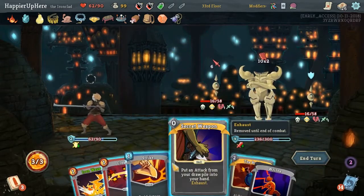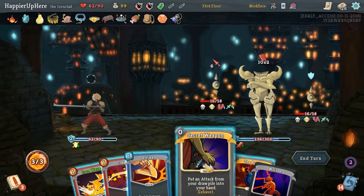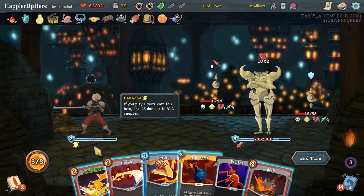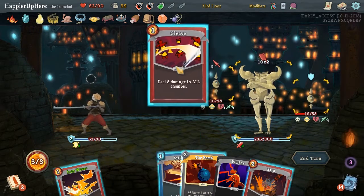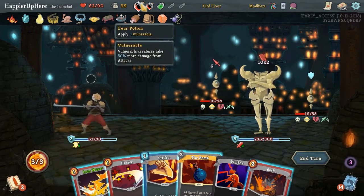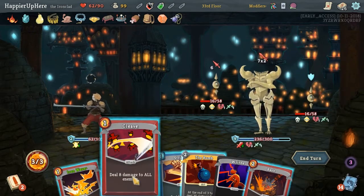Finesse, draw a Curse. Is there any attack card we need? Might as well, just to play a card. Let's do Cleave. Actually first let's throw the Fear Potion - then we can Cleave. Gives us a Sadistic Signature - we can do Blind.